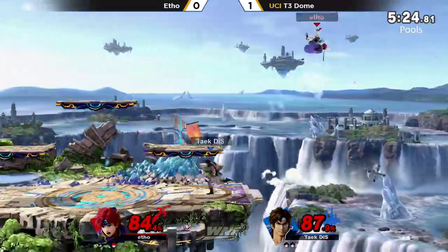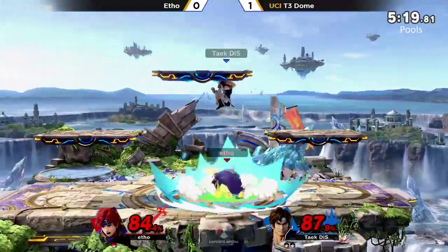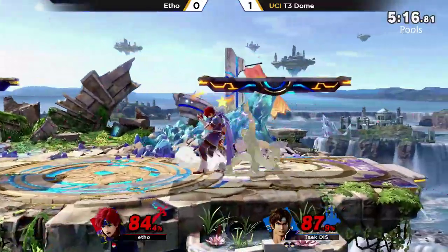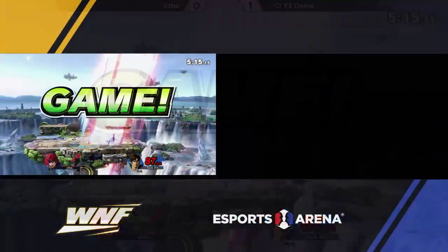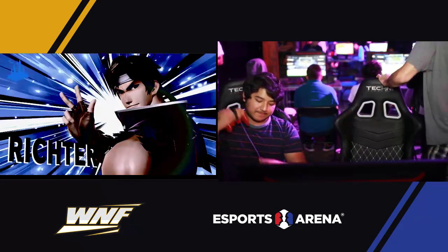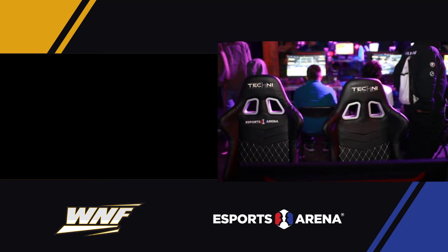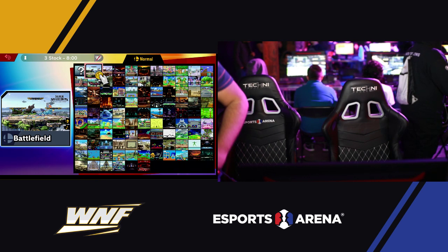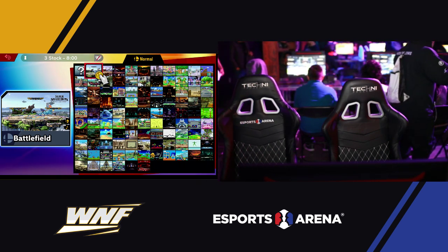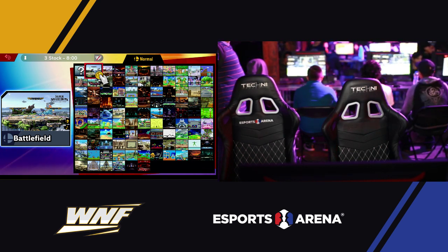Here's a grab — T3 Dome once again setting up shop, getting the axes going. Look at that shield pressure. Here is the cross into the up smash — especially with that charge, you're going to get destroyed. T3 Dome making it look very tough to get in on Richter and to get off the ledge especially. Richter and the Belmonts just together have really good tools to dominate that space.